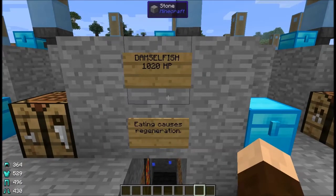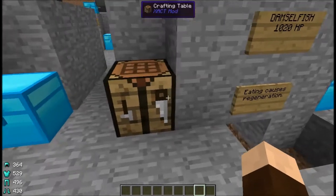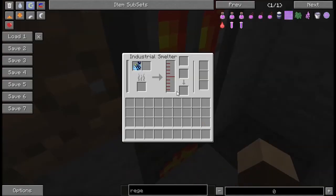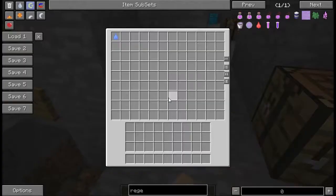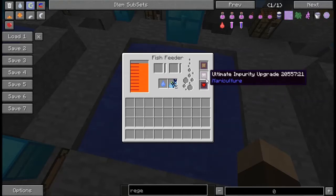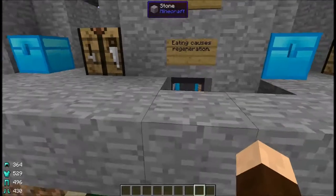Next we have the Damselfish at 1,020 health points. If you eat a raw one you get a regeneration effect — it doesn't last long, but it is regeneration. When you craft them by hand you get one fish meal. When you smelt them you get 450 millibuckets of fish oil and a 10% chance of bone. They produce water droplets like most of the others, and they prefer salty or fresh water environments. Temperature doesn't seem to matter much — warm or cold both work.